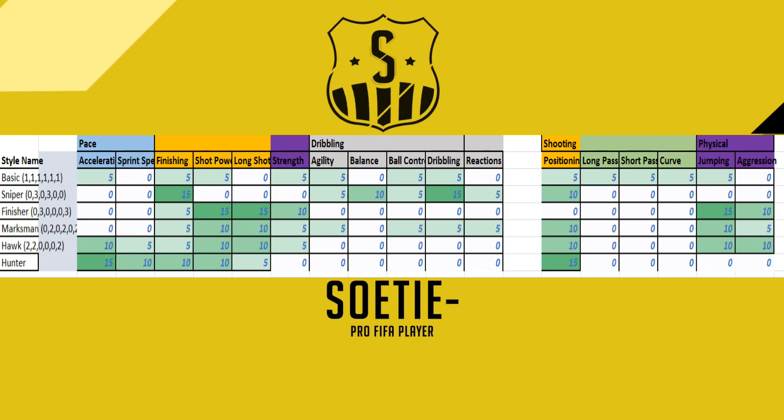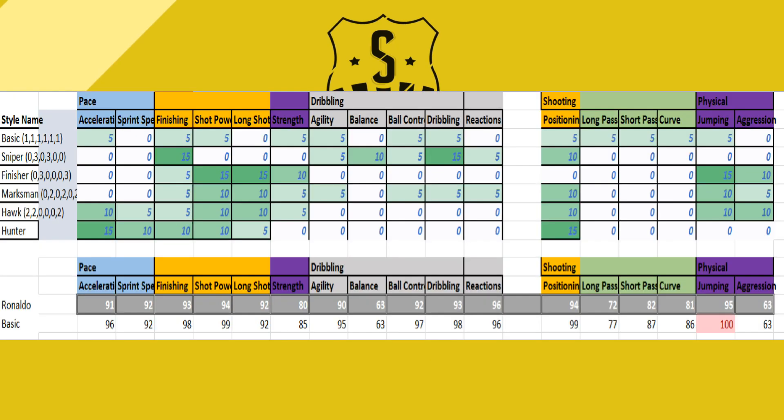Let's look at all the chemistry styles which are important for attacking. You can see Sniper - it gives plus 15 finishing and plus 15 dribbling. And Hunter, of course used a lot, will give plus 15 acceleration and plus 10 sprint speed. If I'm gonna use this on Ronaldo, he will be super quick. Let's check it out now for all chemistry styles.